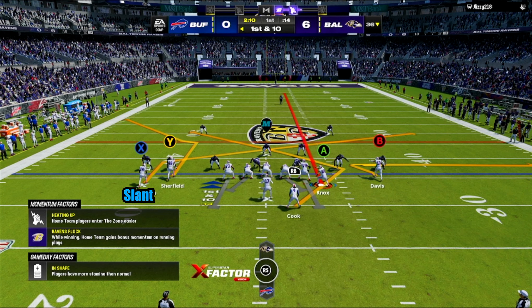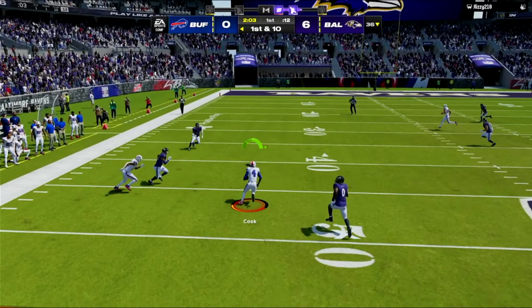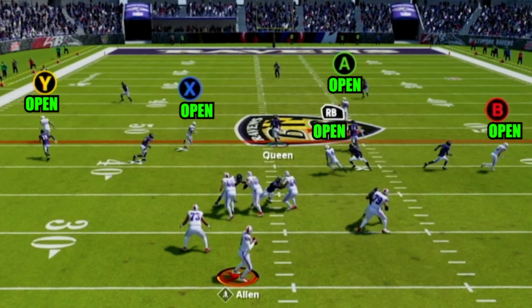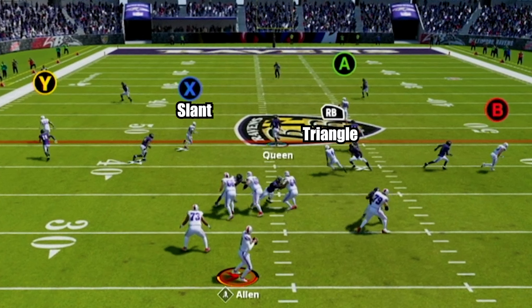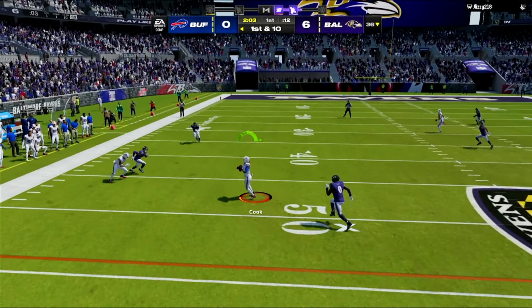For this look, we are going to put X on a slant, A on a vertical, and B on a zig. Your reads can vary in this play depending on the defense and the situation you are in, but in this play you will see that every route was open. The main two reads were the slant and the triangle route. All I did to dictate who I threw to was read the user. Because the user chose to guard the slant, that left the running back wide open down the field.